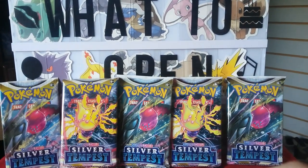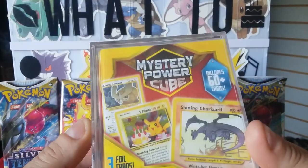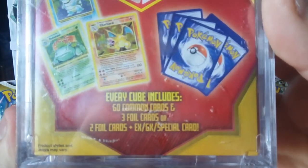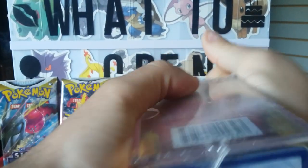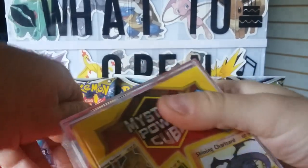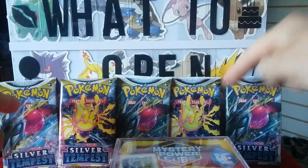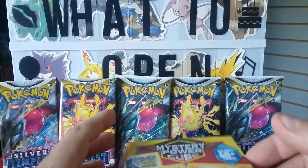Hey everyone, welcome back to another episode of What's Open Next. I'm your host John Parker. We're gonna have five Silver Tempest packs and a mystery cube. It comes with 60 common cards, three foil cards — or two foil and an EX/GX special card. While I'm opening this, the Silver Tempest should be able to make up for what's not in the mystery cube. Take a guess: which one out of five packs will be the reigning champion of the video?